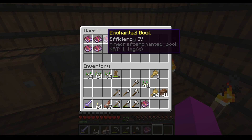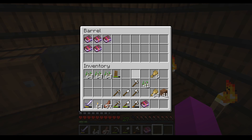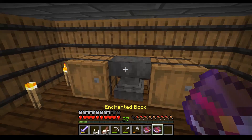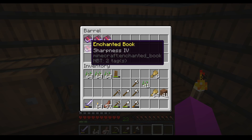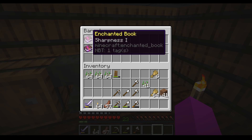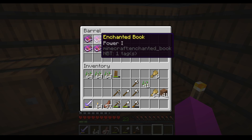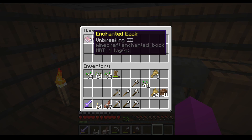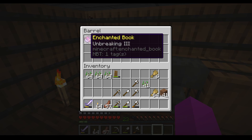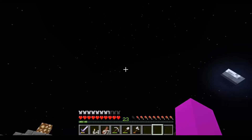In here we got efficiency 4, power 1, power 4, sharpness 1 and sharpness 3 — which means we got 2 sharpness 3 now. So we can go in and combine those to get a sharpness 4. Perfect. Now I think sharpness goes to level 5, so that is not ready yet. I need to combine it with some other books before I use it on a sword. Same with these — they are not at the complete level that I want them to, so I'm gonna save those for later. Over here I got the finished ones: unbreaking 3. I'm saving that till I got a pickaxe good enough for it. That's actually all I'm doing at the moment — enchanting all day, enchanting all night.